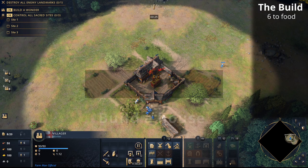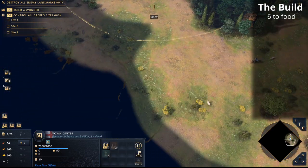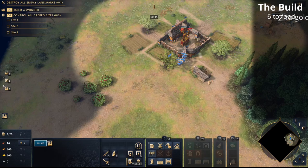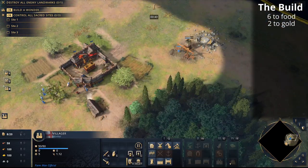What's really important with this build order is that you find your deer pack as soon as you can, because we're going to move the food villagers onto deer. The first villager out from your town center will go to gold, building a mining camp, and the second villager will also go to gold — giving you six villagers on food and two on gold.